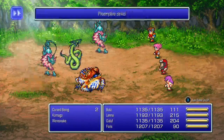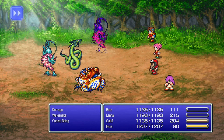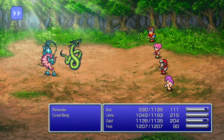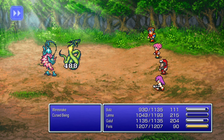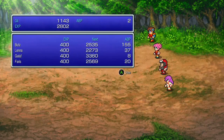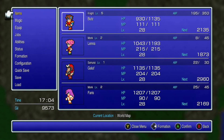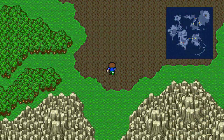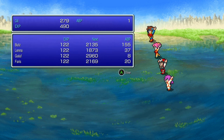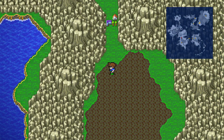No chocobos for us here. HP's good to go. Let's head toward Aquathorn — ah, a little town.